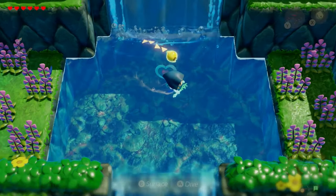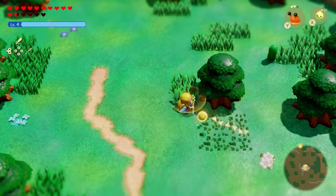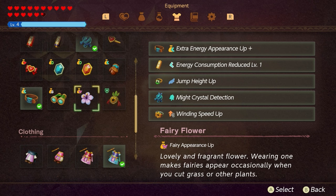Besides having fairies show up in little lakes or by the Great Fairy, you can also get fairies to appear occasionally when you cut grass or other plants in the game. This is done with the accessory called the Fairy Flower.